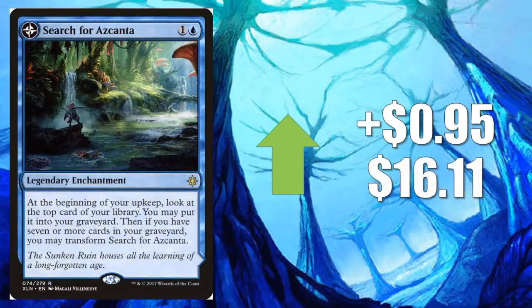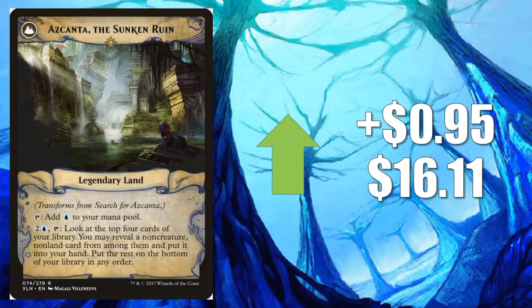Number 4, Search for Azcanta, up $0.95 to $16. If you watched those Star City Games events last weekend, you know there were a lot of different control decks performing pretty well. No surprise, Search for Azcanta has a pretty big week here, going up almost a dollar. This also continues to see Modern play as well.